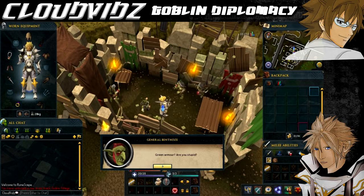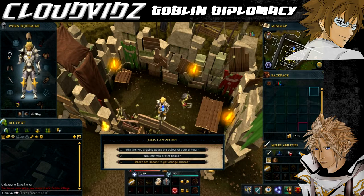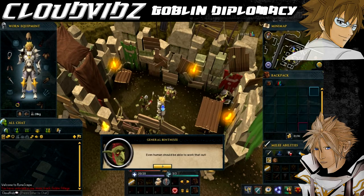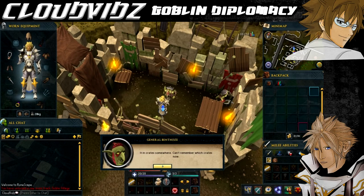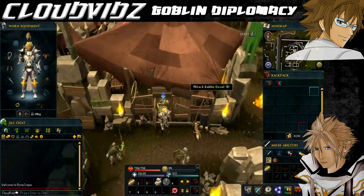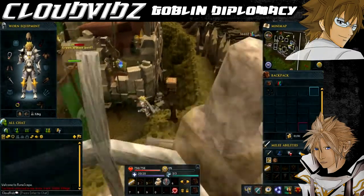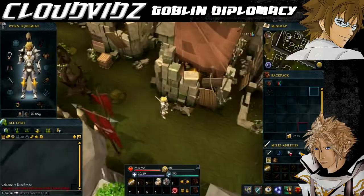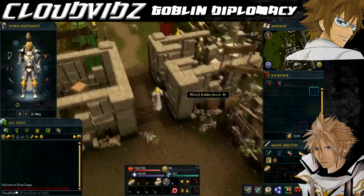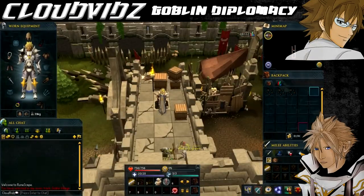Once you arrive in the goblin village, head into the big hut - it's got the quest star symbol on the map - and speak to either General Bentnose or General Wartface to start the quest. After speaking to them, they'll tell you there's a civil war between them and they've been arguing about the colour of armour, and they'll ask you to help them decide on a different colour. They'll mention goblin mail scattered around the village, so go and find it at these three locations: one just behind the main building, another to the west of goblin village, and one just over to the other direction.